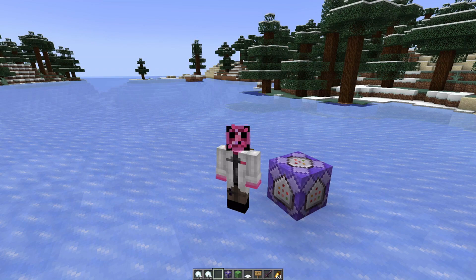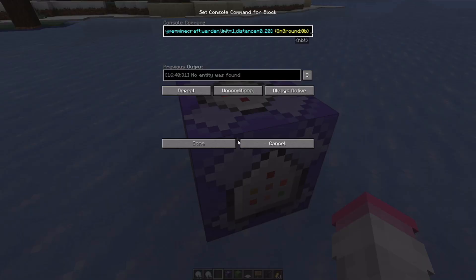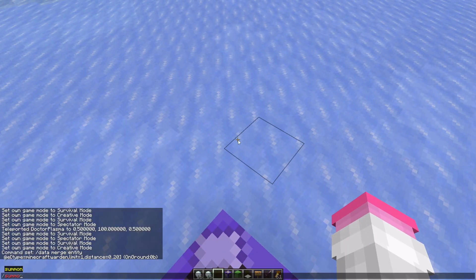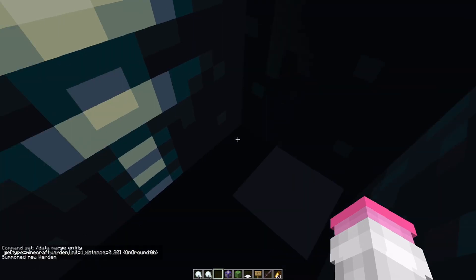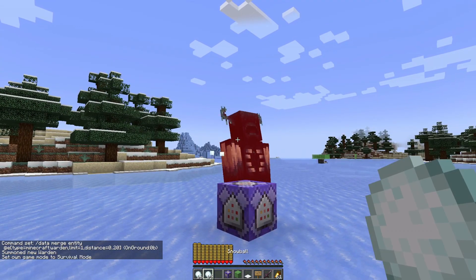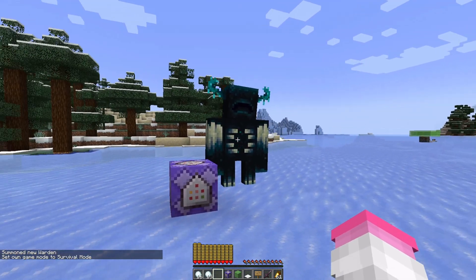So here's the interesting way to subdue the Warden. If you have a command block here that is merging into his data — setting on_ground to zero — it just kind of pacifies him. This in a 20 block radius is going to find the nearest one and add on_ground to zero. So if I go and summon the Warden, and I can even go on survival and just go bonk — he just kind of takes it.